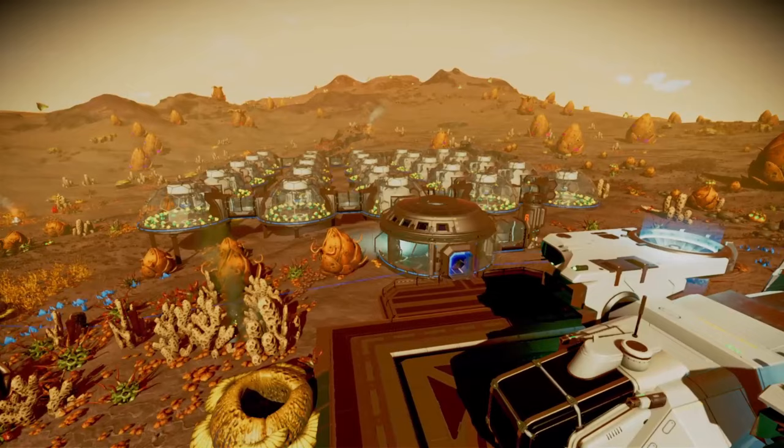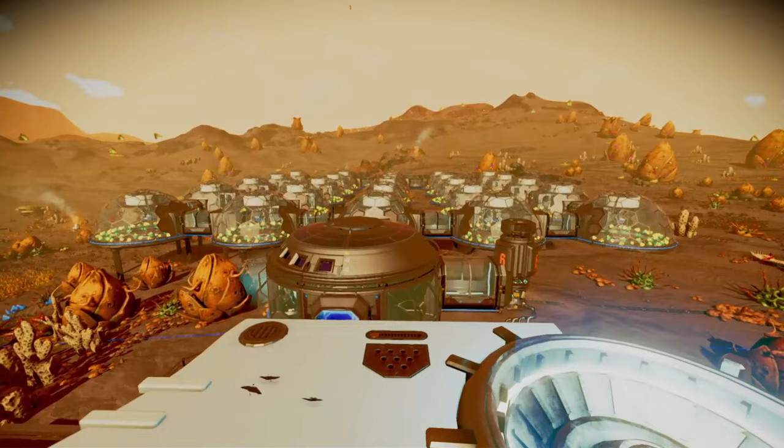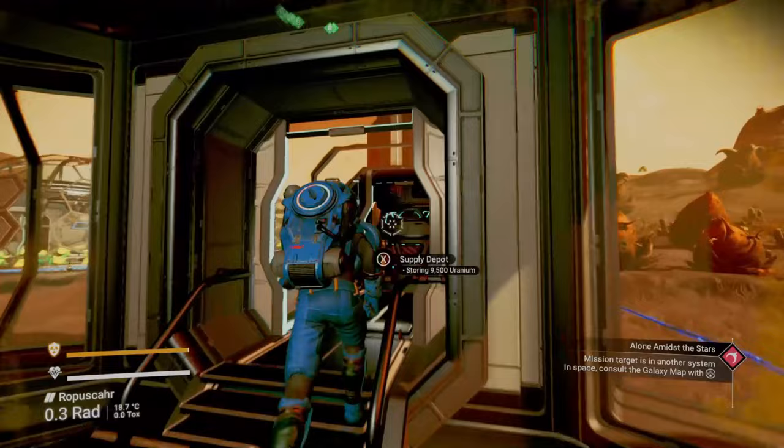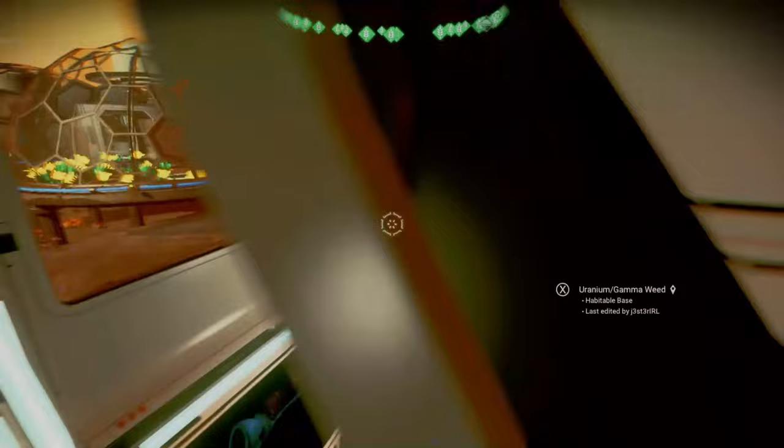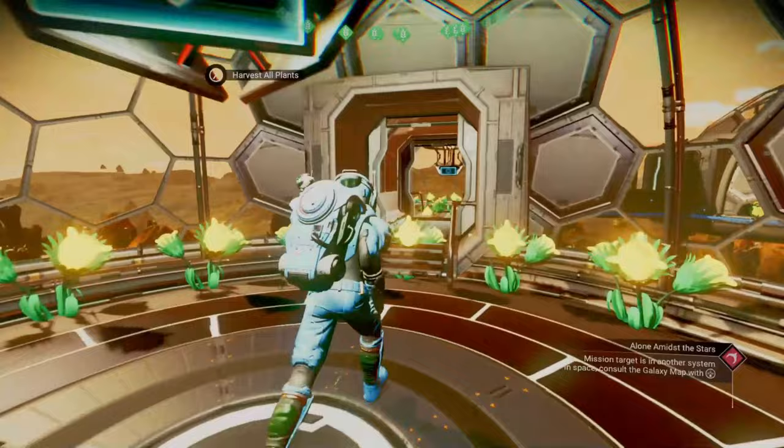This is my gamma root slash uranium farm. It takes uranium to plant the gamma root, so it just made perfect sense to put them together. We've got 25 biomes and it usually nets me about 15,000 of the gamma root resource. As I'm searching for hot spots, when I see something like gamma root I go ahead and pick it every time — that way I've got at least a seed I can propagate. This should net me all the gamma root I need for the rest of the game.